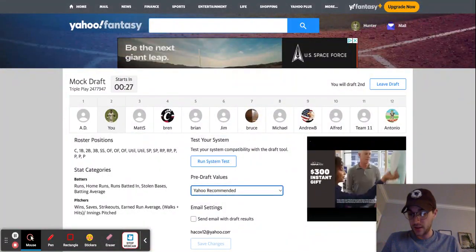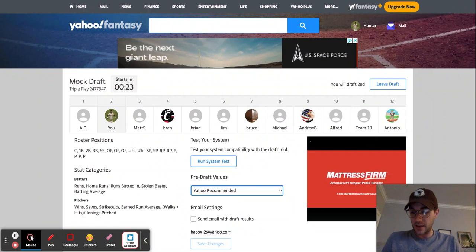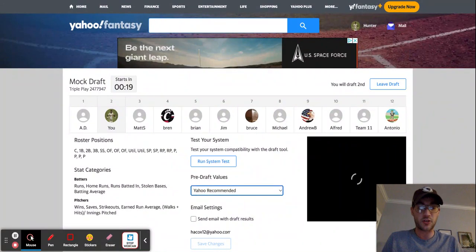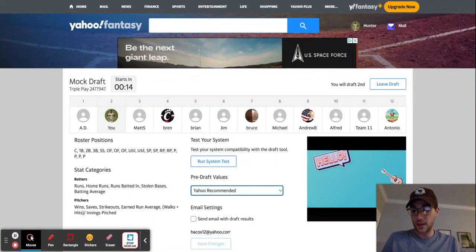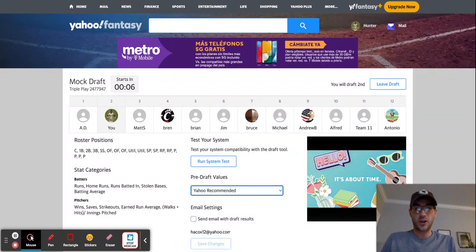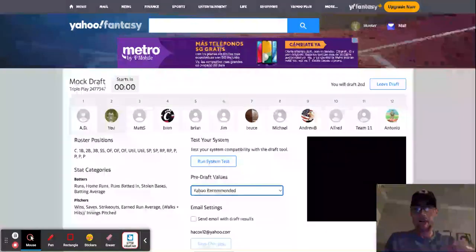Here are the batter's categories: runs, hits, home runs, runs batted in, sack hits, strikeouts, and net stolen bases — which is the total stolen bases gotten versus the amount of times you get caught stealing, so you want to stay in the positive. And then there are pitcher stat categories: innings pitched, wins, strikeouts, earned run average, quality starts — which is six innings pitched with less than three runs allowed — and saves plus holds.